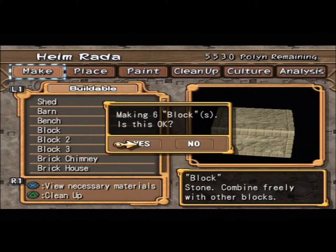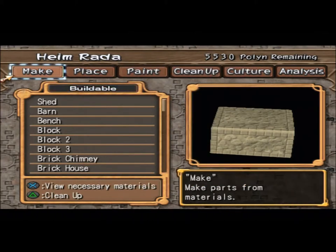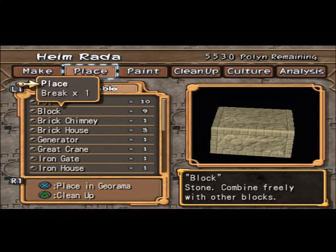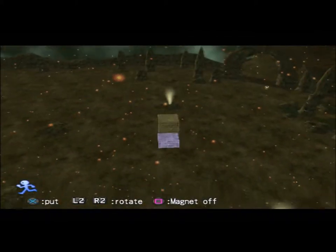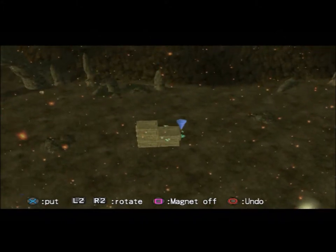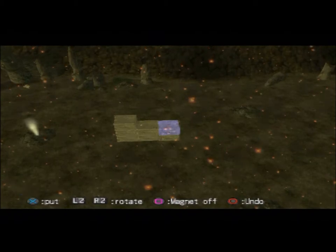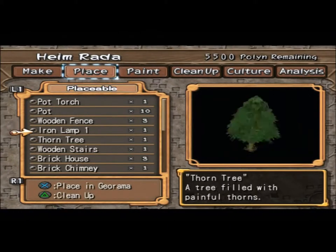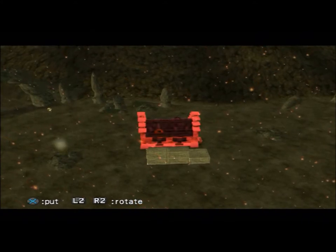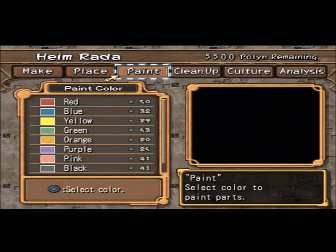We'll do another six blocks. Where's my blocks? Here we go. Block, block, block. Place a house. I cannot place — oh god.